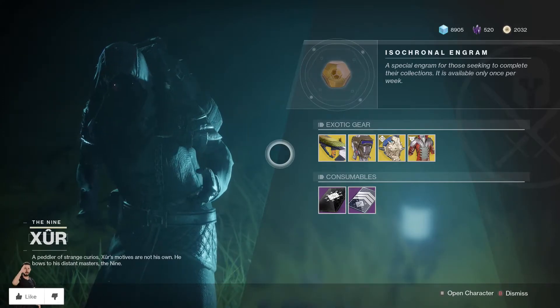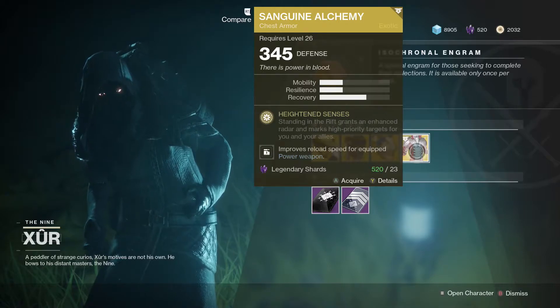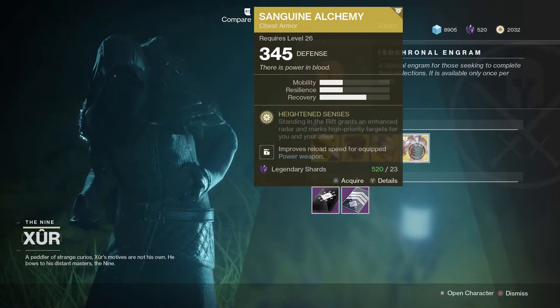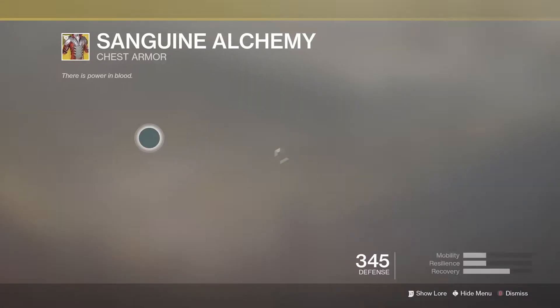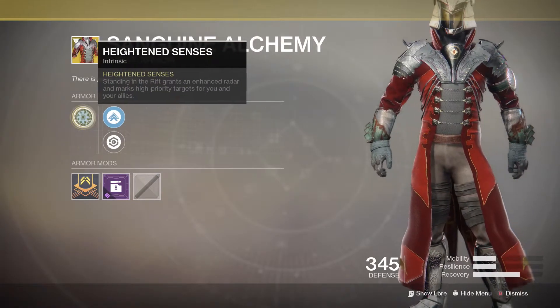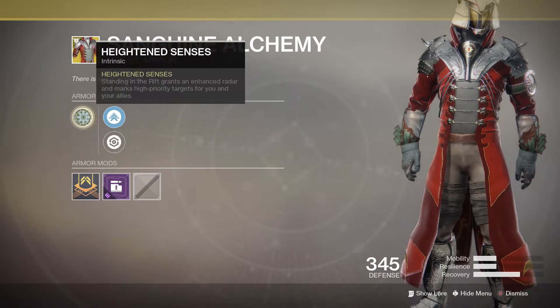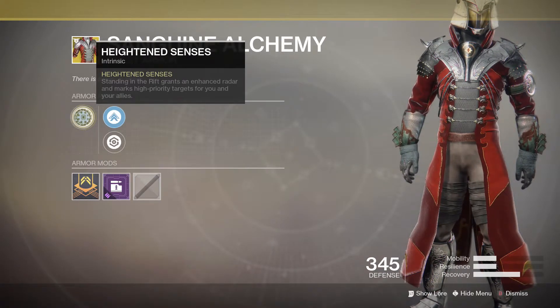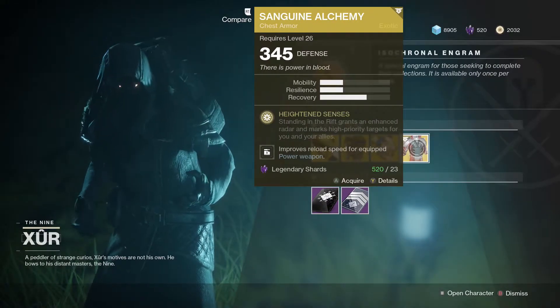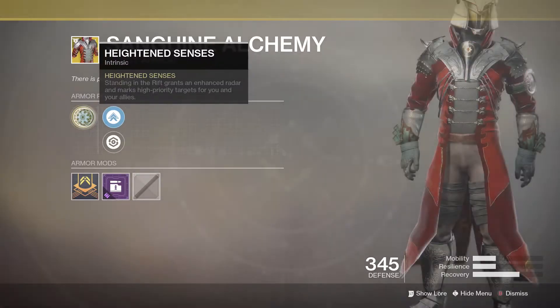Well, starting things off — yes, very decent. Pick this up, 23 legendary shards. Don't worry about what it does, just pick it up. The main perk is Chiton Senses: standing in the rift grants enhanced radar and marks high priority targets for you and your allies. So if you're using this in Crucible, you can literally see through walls. It is seriously, seriously OP. Pick it up, 23 legendary shards.